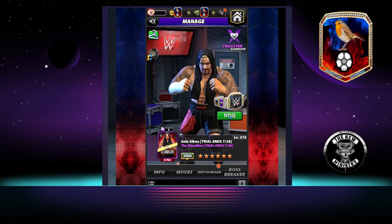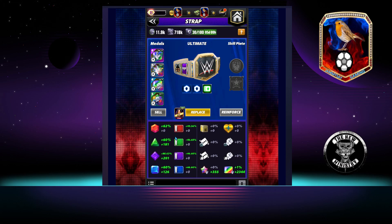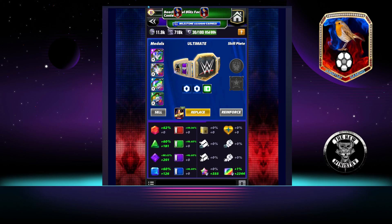I've got nothing overly impressive on the strap — a 20% move damage strap, one set of Furies, one set of Fury 2s. Mostly trying to push purple gem damage purely because my purple trainers aren't as good as my red. As you can see, hanging around 60% for most and then 88 on purple.